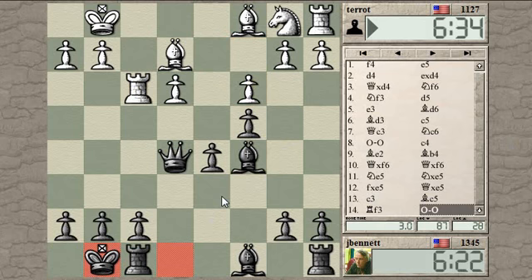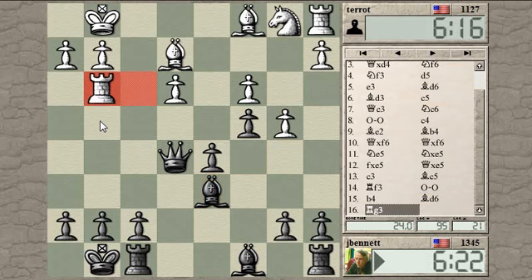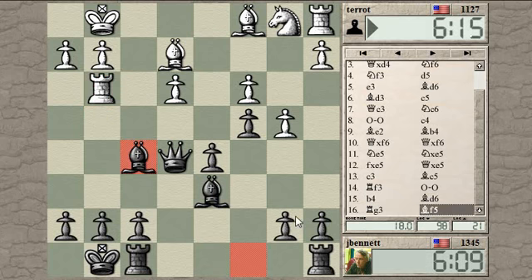Maybe bishop to D3 threatening the check here. Bishop D6 threatening the check on H2 - not a mate, is it? King can escape via F2. So maybe just bishop to G5. He covered it, so I don't get to take there. As the other pieces are not yet in the game, the bishop could come here to G6 to cover this file if necessary.